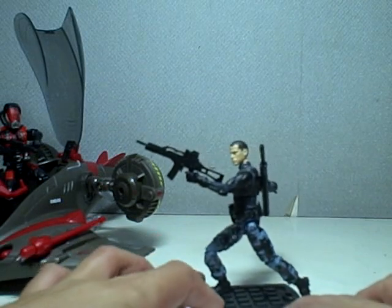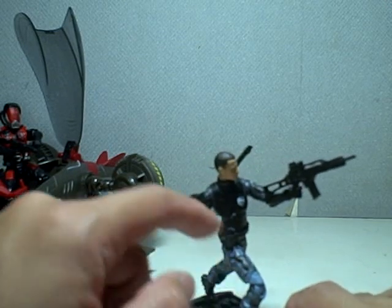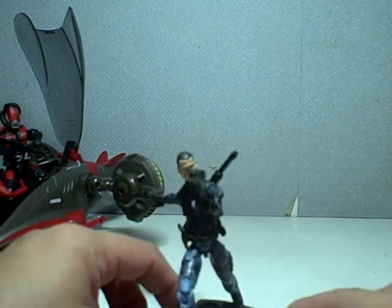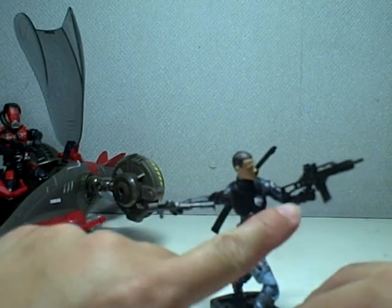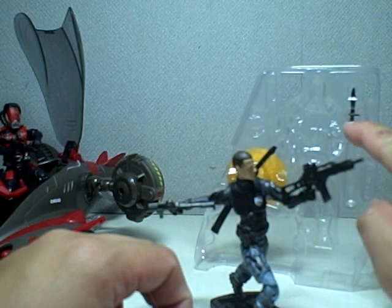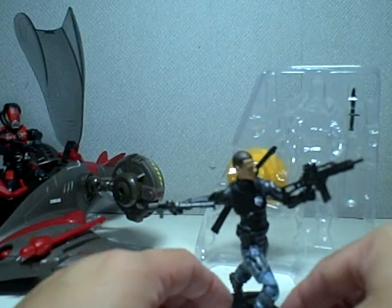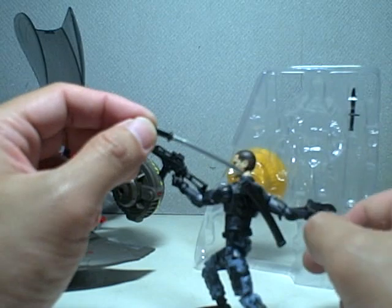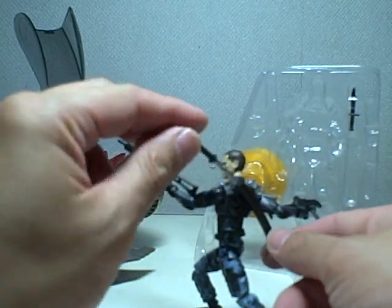City Strike Duke is part of Wave 5 of the Rise of Cobra figures. He's made of parts repainted from other figures, and some of the body parts are from previous Duke figures. He comes with two rifles and some of Snake Eyes' weapons — including Snake Eyes' knife, a pistol which you can also find from Snake Eyes and other figures, and even the Paris Pursuit St. Guy's sword with scabbard. I'm not exactly sure why they've given Duke a ninja katana, but it's an interesting touch.